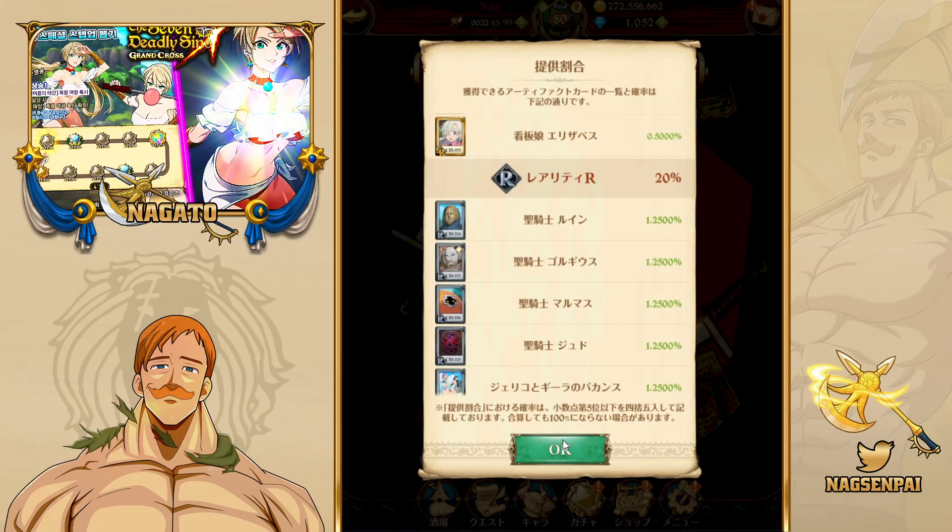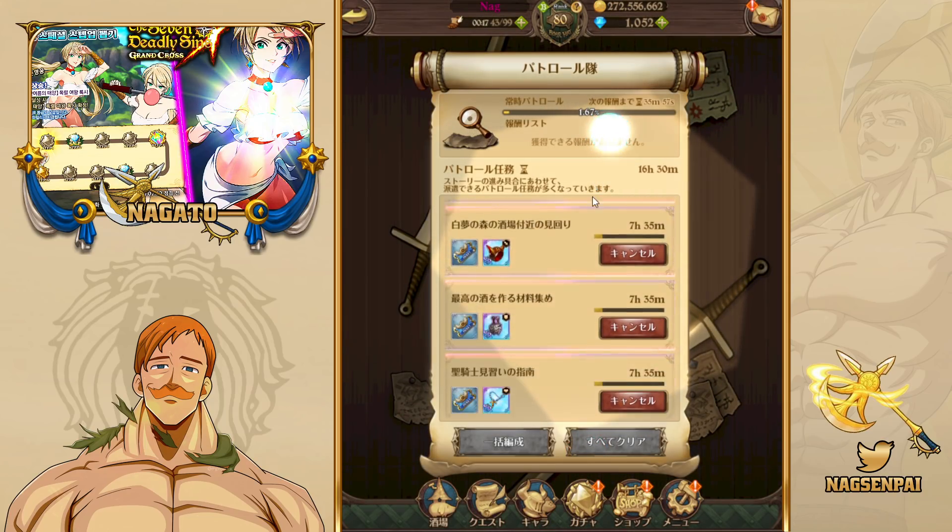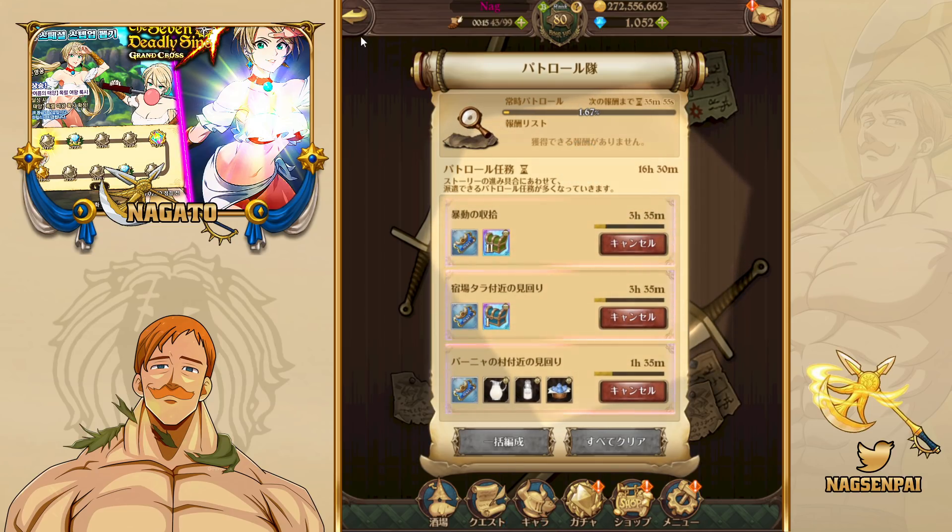These are the ones you can get from that. This Season One pack is one you get for free, by the way — just by doing like a tutorial on how to get them. And that's the patrol source.